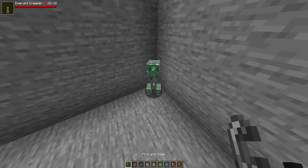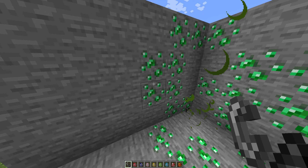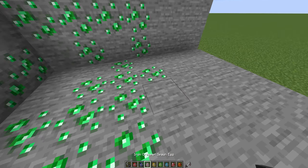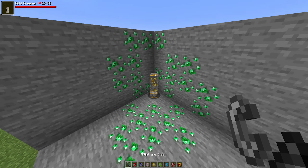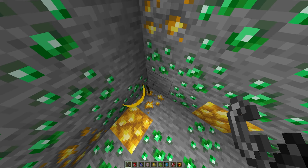For example, the emerald creeper — explode him, boom, as you can see he turns the whole area to emerald. Now once these blocks are changed, you can no longer change them again, so if I were to explode a gold creeper here, as you can see it does change some of the blocks but it does not change the same amount of blocks.